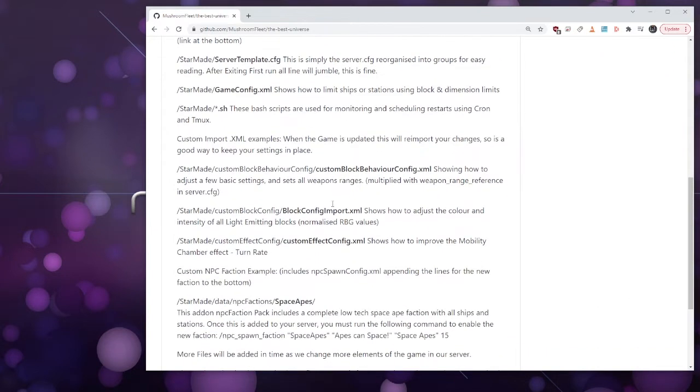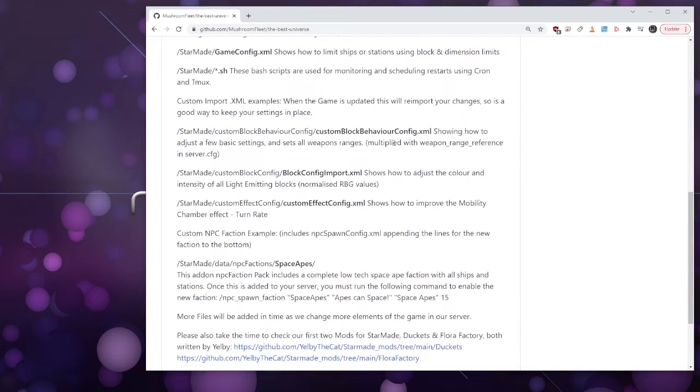I use tmux and cron because I moved away from screen about five years ago. There's nothing wrong with screen, but I use tmux now. The custom import XML is the bit that you would use.